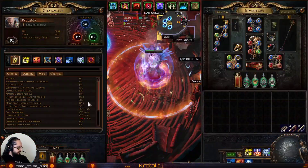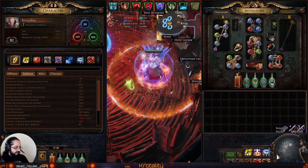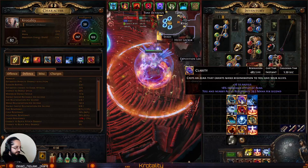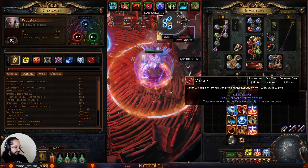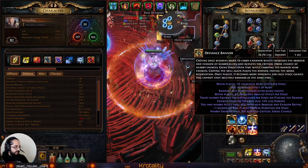Our Regen is about 618. I have 145 Mana Regen thanks to Polarity somewhere here. So we're running Herald of Ice, Clarity, Vitality, Arctic Armor, Petrified Blood, Purity of Fire, and Defiance Banner.